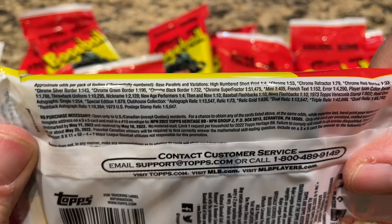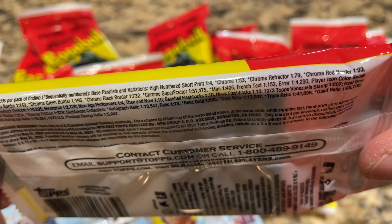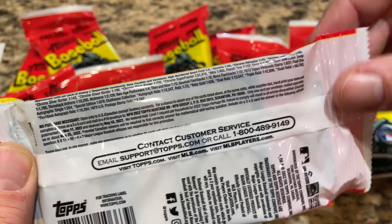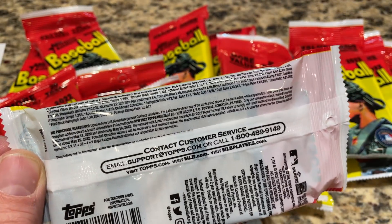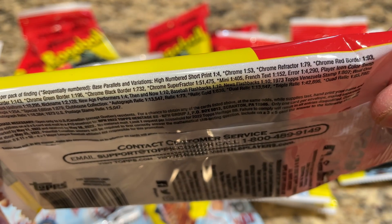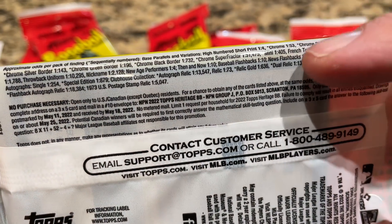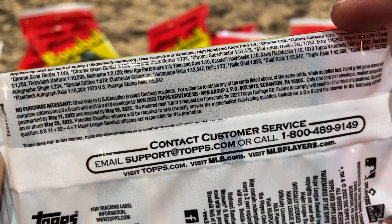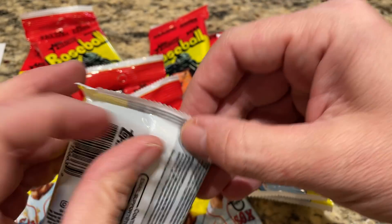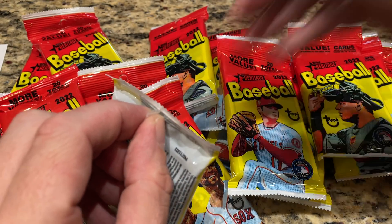Here are our odds. I don't have any fat packs from last year to compare the odds, so I'll have to throw the link in the description for my retail review of this product from previous years. Then we can look at the odds and see how much the print run has increased. The chance of a relic here is 1 in 73. The best way to figure out an increased print run is to look at a numbered card that's the same in each series and see what the difference is.